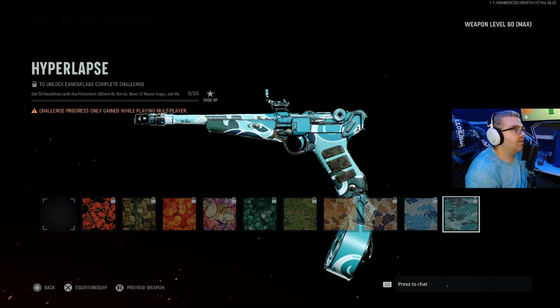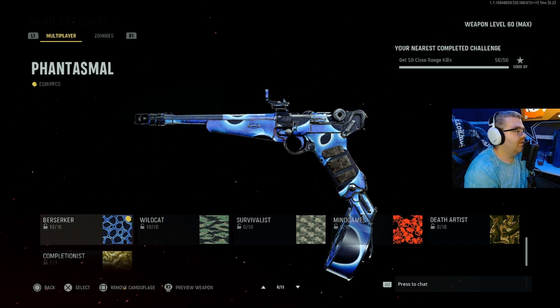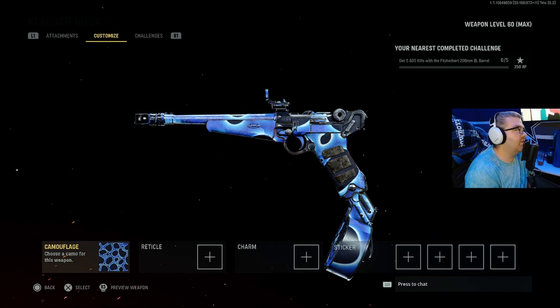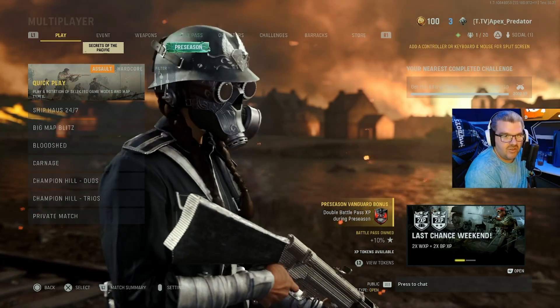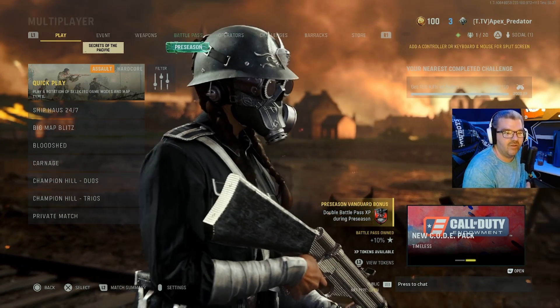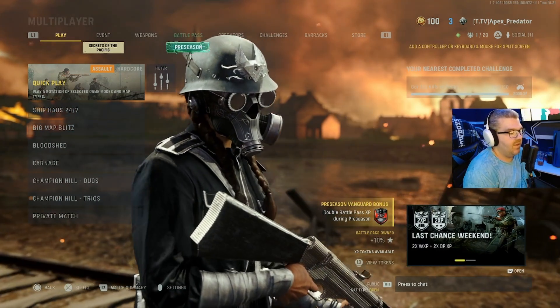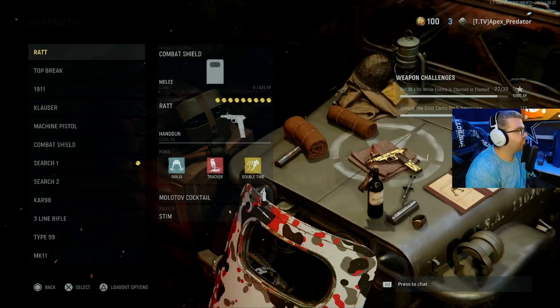And heavy trigger equipped. I also need to get 50 ADS kills with the Wyvern 170mm 29L barrel — that's a lot — 45 ACP 12-round mags and the lightweight trigger equipped. We get that done and we will have gold on the Klauzer, one step closer to diamond pistols. I'm gonna hop straight into Shiphouse — probably play more DOS House than Shipment because it's domination and you get more kills, the faster the grind goes. We're gonna get this gun gold and I'll catch you guys back at the gunsmith.